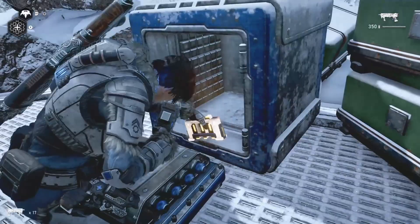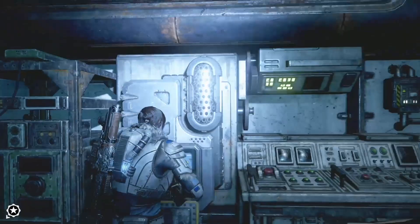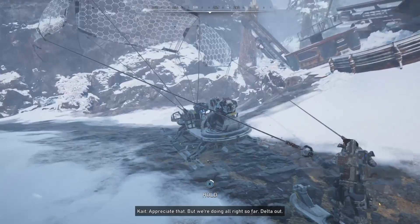Once collected, proceed inside the comms tower where we'll find our next component. As you enter the comms tower on the left hand side, on the very top of the catwalk. Then, proceeding past the main room and entering into the second area, collect Jack's next ability on the table in the next room, thus completing the comms tower.